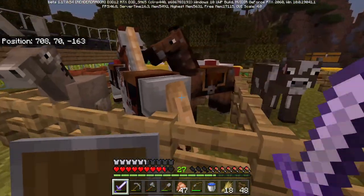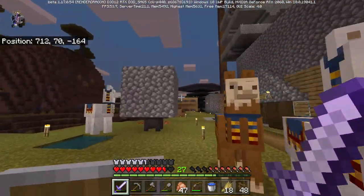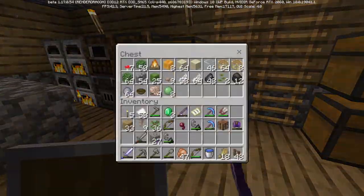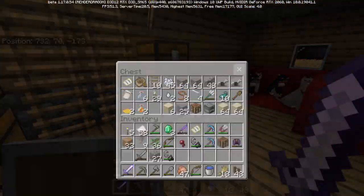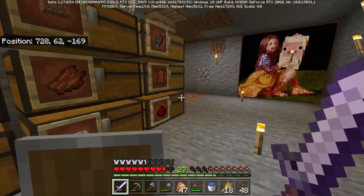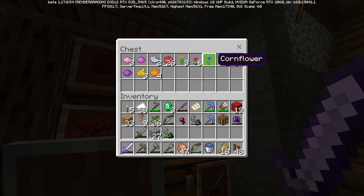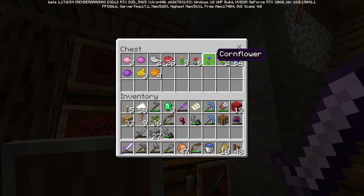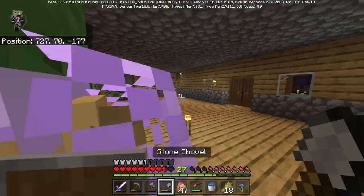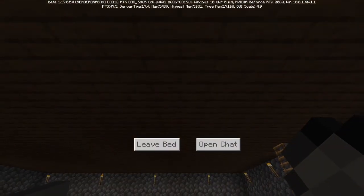We'll use leather horse armor for one of them — I think it was seven. Now that we have both horses set up, we are going to make their stables. For the stables we'll have red team and blue team, so we're gonna need red wool and light blue dye. I'll see you guys when we're done.